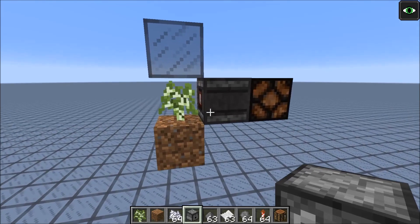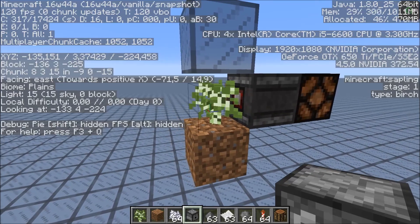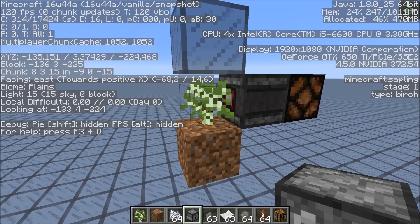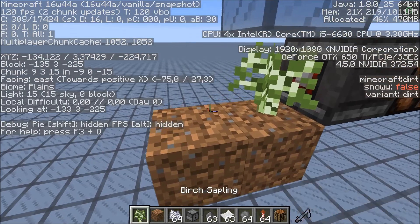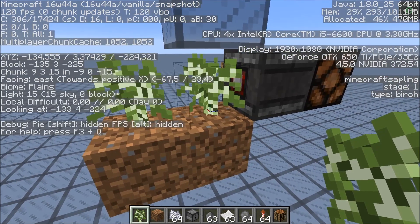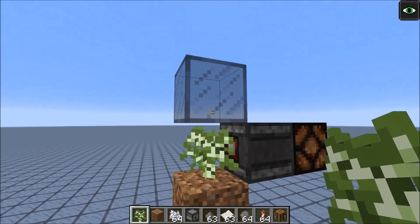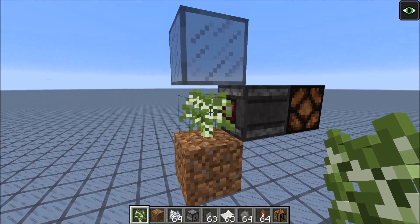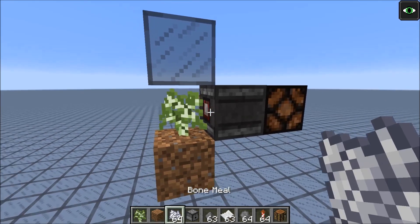The observer block detects block stage changes, and saplings also have different block stages. If I open the F3 screen, you can see the sapling is at stage 1 at the moment. A new sapling would be at stage 0, and if a sapling advances to stage 2, it would try to grow into a tree. But if you block this by placing a block above, the sapling advances to stage 2, but since it can't grow, it goes back to stage 1, and the observer detects that.